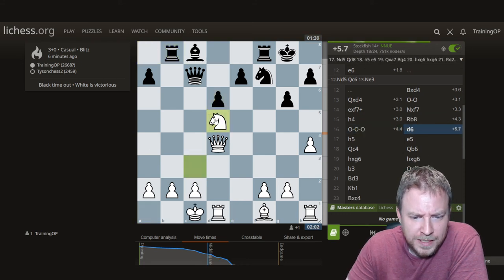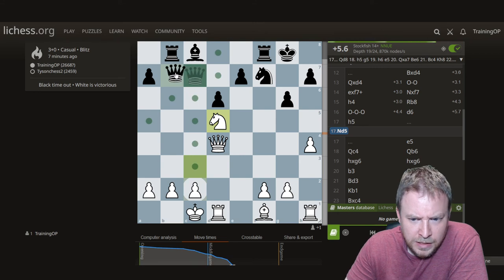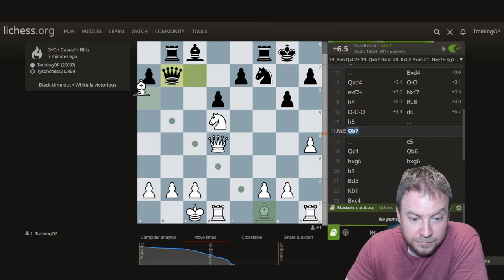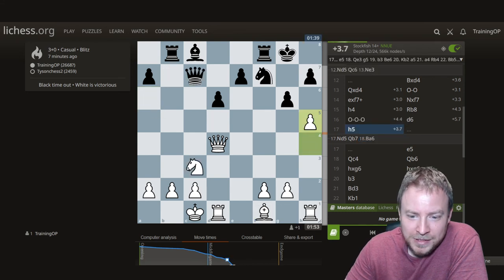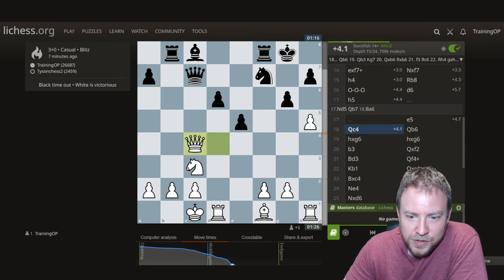Should have just castled queenside immediately. Now Knight d5 — I thought Queen b7, but that deflection is ridiculous. See, I was winning out of the opening here, just couldn't find it.